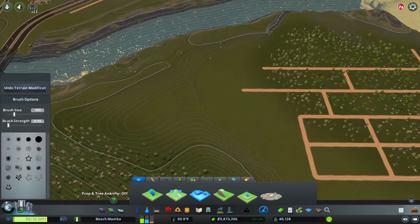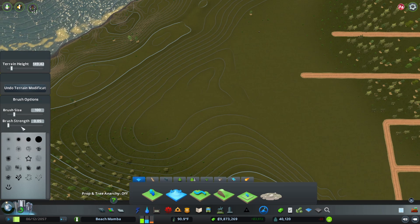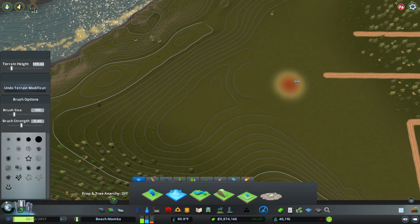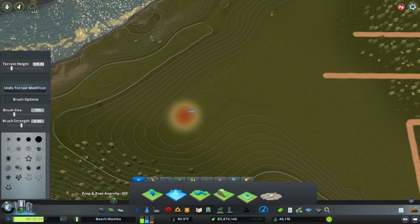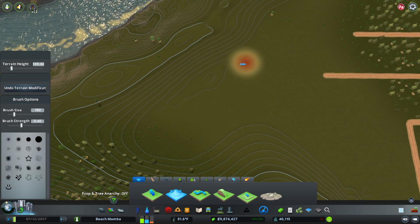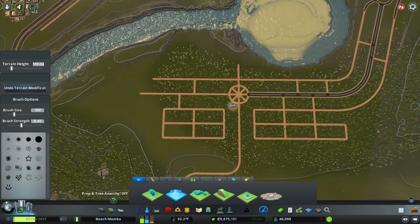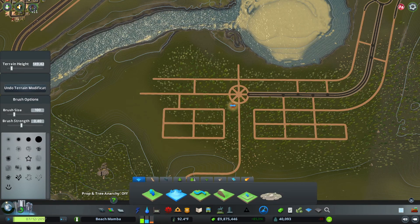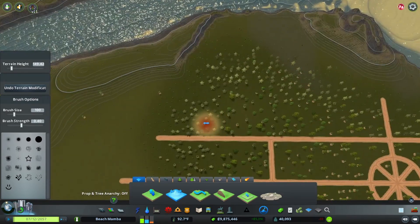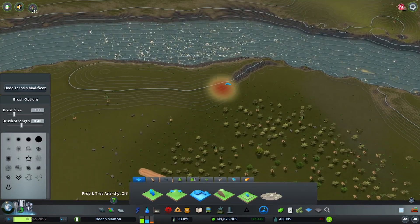Now we can actually do the inside. Both Whataburger and In-N-Out kick ass. Have you ever been to Shake Shack? There's also Smash Burger and a couple other places. I've had it — it was pretty good.